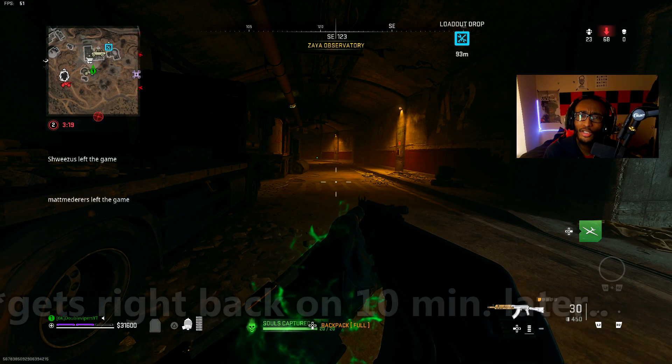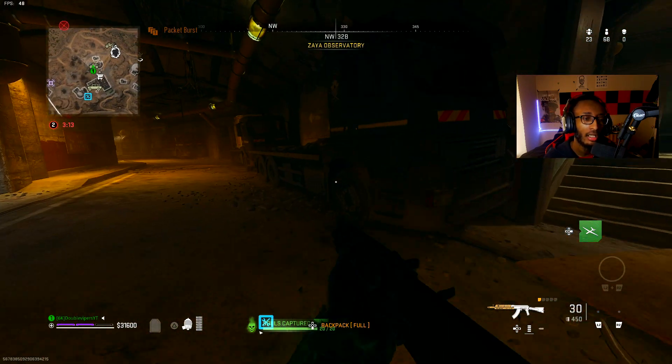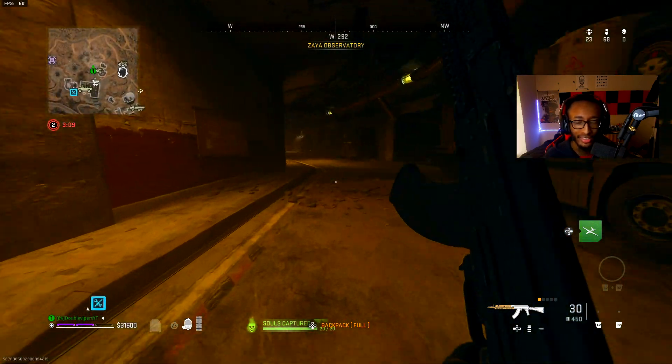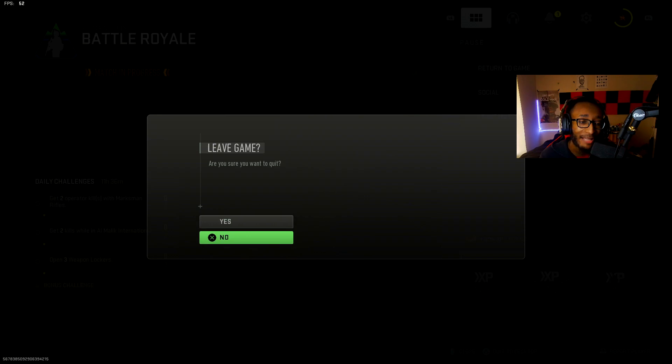And just like that, we got 20 souls super quick. I hope this helped for you guys. This is probably the quickest way to do it right here — you go to observatory, go to the underground bunker, and just get 20 souls easily. And the good thing about this, you can back out too. So now, do me a favor: go and farm for as long as you can until you get 1,000. That last camel, bro — I'm telling you, you're going to want to get it.